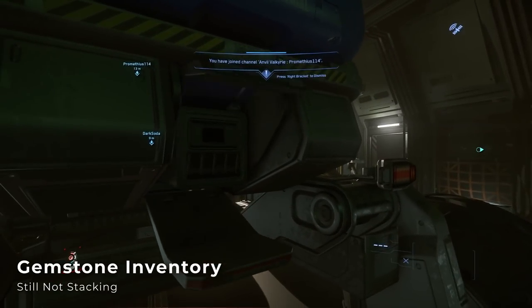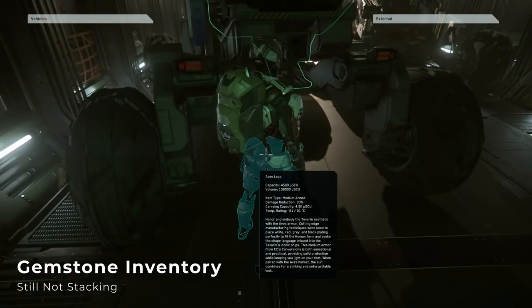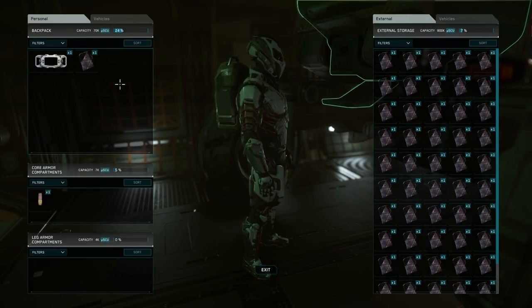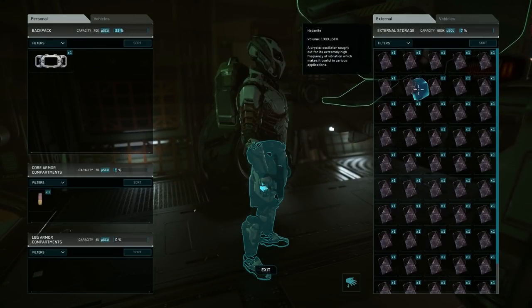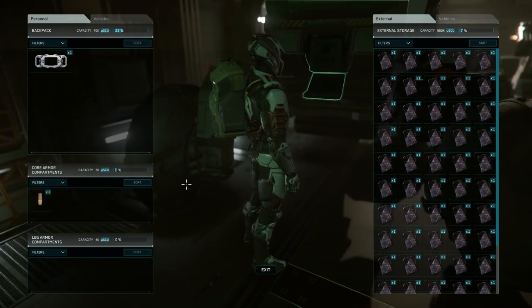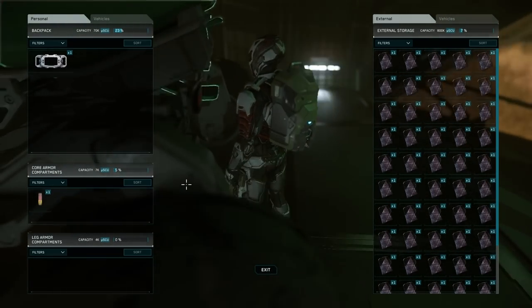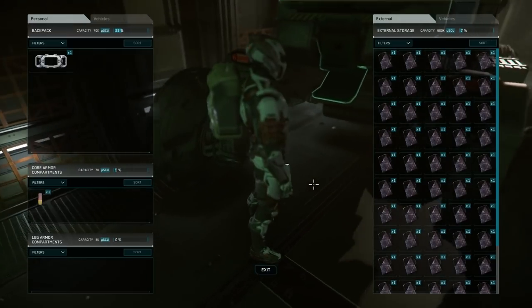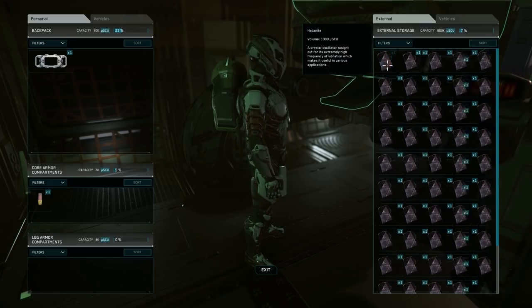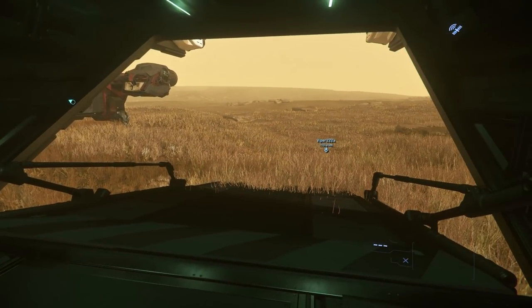Gemstones still aren't stacking in your inventory, which will affect hand mining and Rock mining. If you want to transfer from one inventory to another, then you'll be clicking and dragging a lot. Instead of fighting with the inventory, I'd recommend just taking more frequent trips back to the mining outposts to sell your collected gemstones, which is probably a smart practice anyways to make sure you don't lose too much value to a crash or piracy. I'd love for a transfer all button, or to be able to at least transfer multiples, but those are lower priority quality of life fixes we won't see for a few more patches.